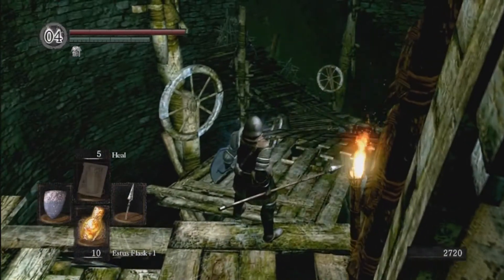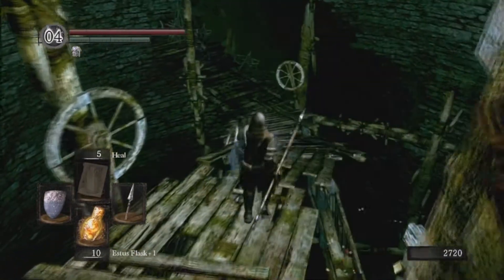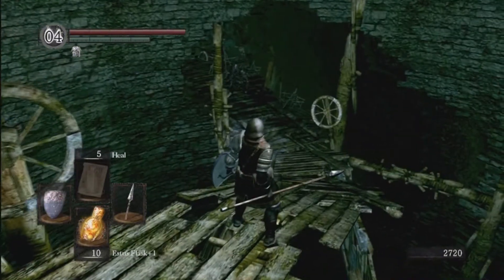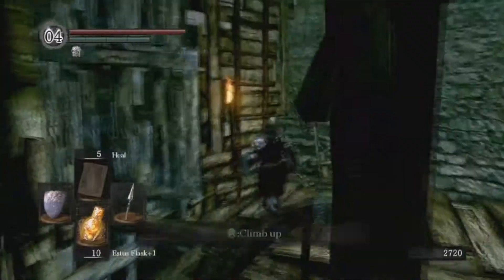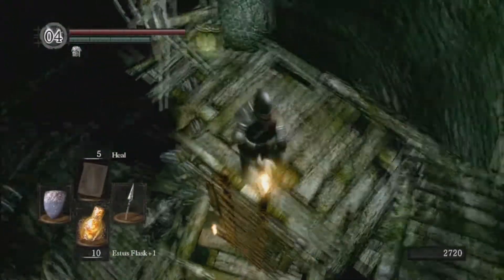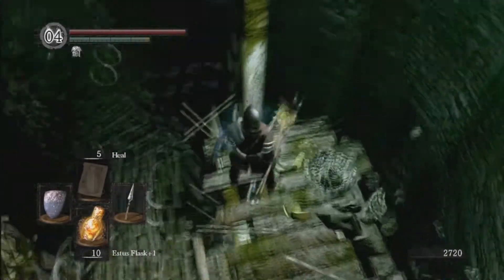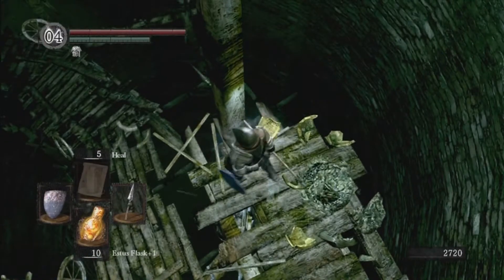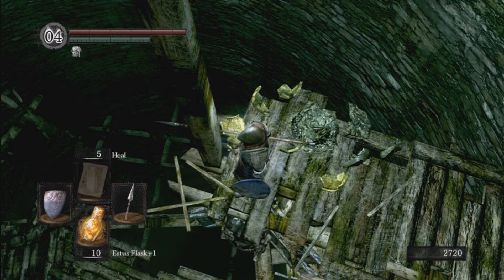You're going to fight these giant-type enemies — you can see them right up there. They do this roar attack; it's not really an attack, he just kind of roars. I'll show you how to cheese them first. Get rid of these instructions right here and just stand right against this pole. As you can see, he's just kind of walking into the pole. They'll all do this — he'll just walk into that pole forever.